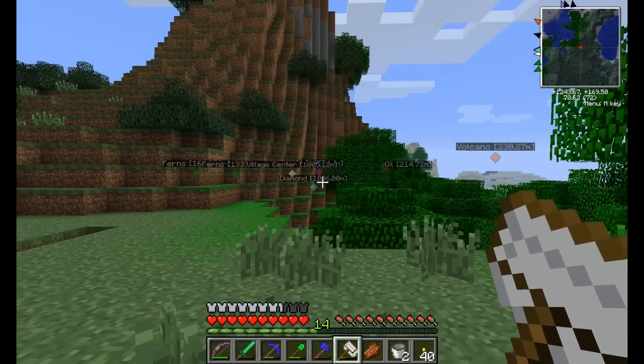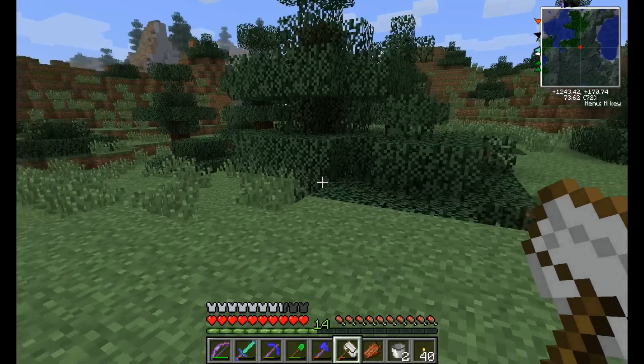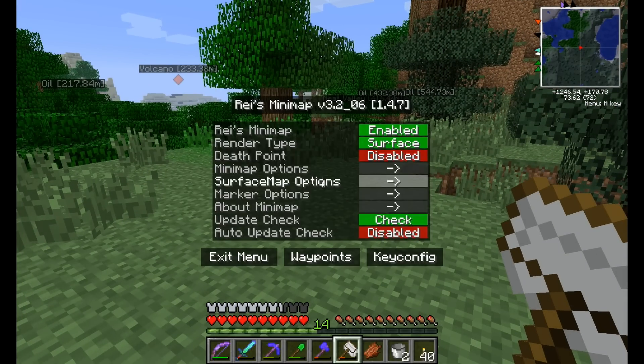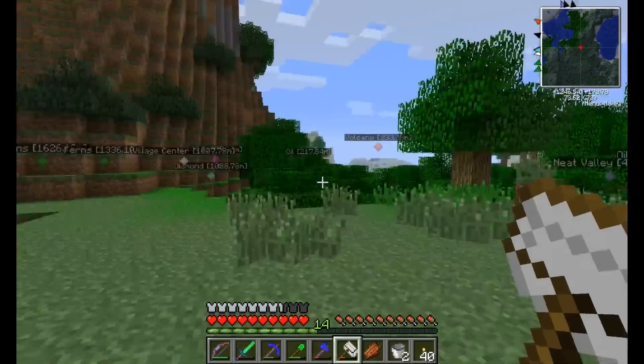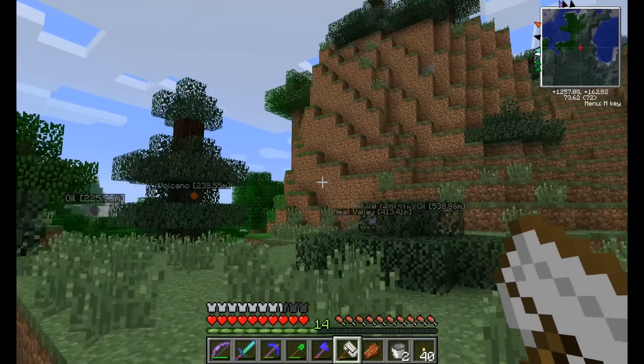The house is way over that way. I found some neat places, set up a couple of waypoints — I don't think you can see them on the minimap — but a couple of oil spots, a neat looking volcano, neat looking cave, so just as I explore.